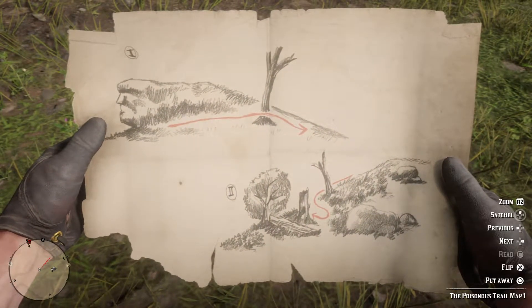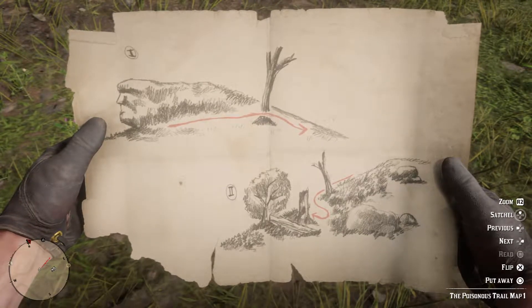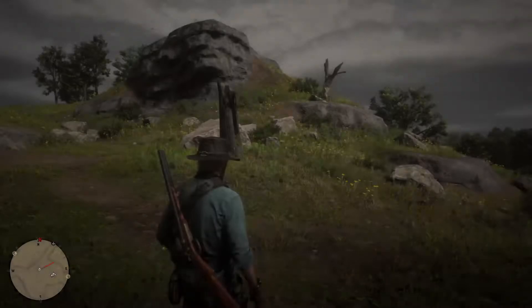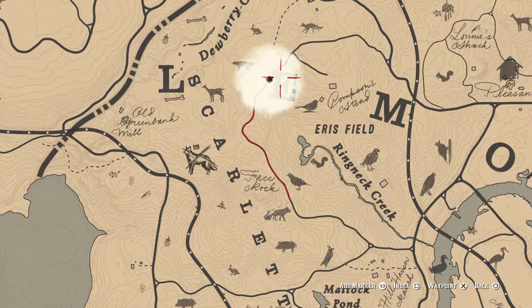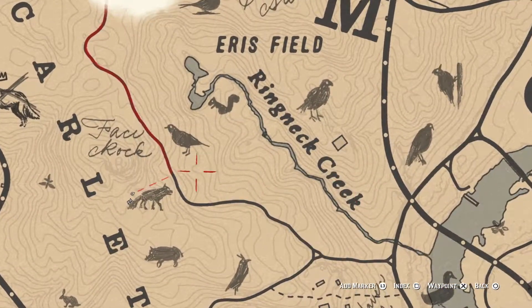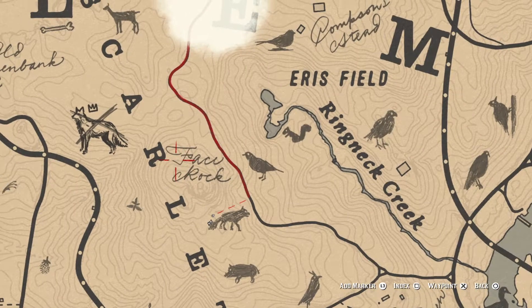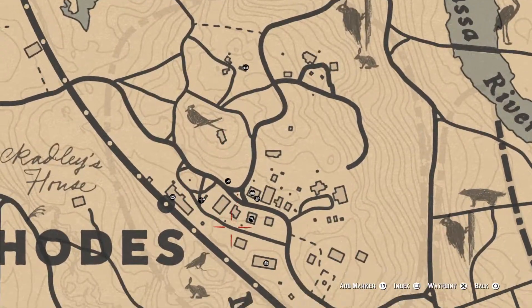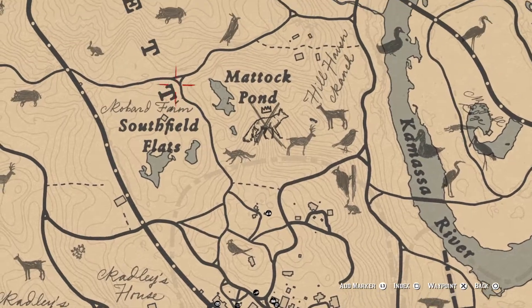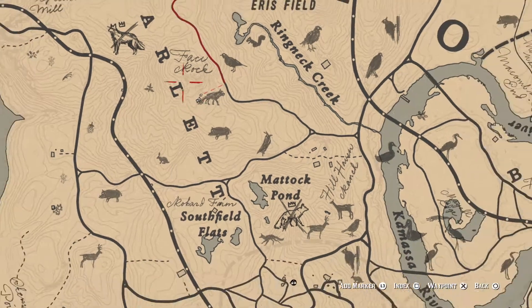If you're looking from a corner — looking at it from the right side — it'll look kind of like a face, and there's a tree next to it. So behind this tree there should be a stump, and that should be where the second map is. Looking at this stone right here — it's actually called Face Rock. How obvious can it get? I really didn't even notice that. It's pretty much directly north of Rhodes — just go directly north past the Southfield Flats. It's right in the center between the L and the E of Scarlet.